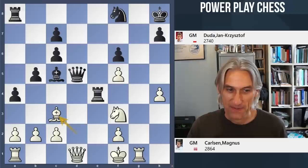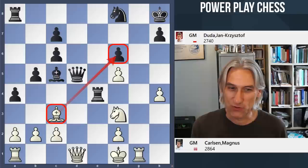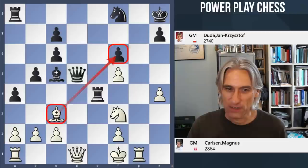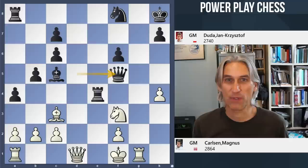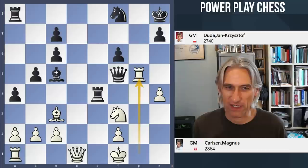Here's Carlsen's idea — he took on f6 and played Bc3. That's why the bishop came back to d2: he's now threatening mate in one. Bf6 is actually checkmate, so Duda needs to get his moves absolutely right in this position, otherwise he loses. Queen f5. Remember, it's a rapid play game as well — this kind of direct play often pays off, and often it pays off for Carlsen.